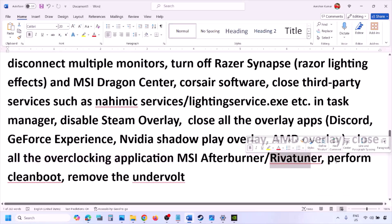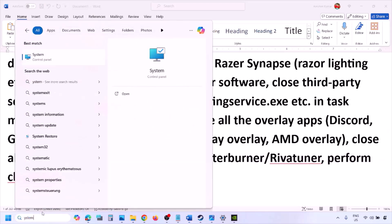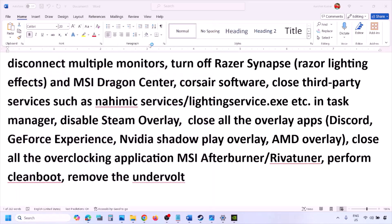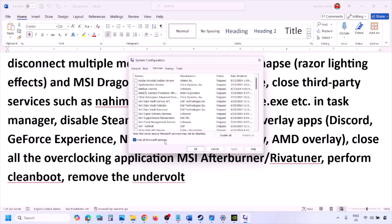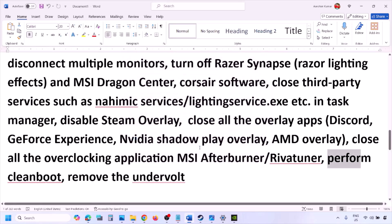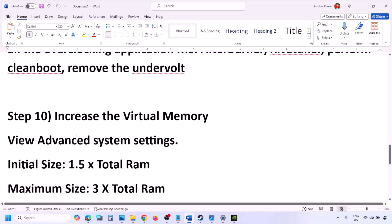Perform a clean boot: type System Configuration in the Windows search box, go to the Services tab, put a check on Hide All Microsoft Services, then click Disable All. Hit Apply, click OK, and restart your computer when prompted, then launch the game. Also, if you have undervolted your computer, remove the undervolt and then launch the game.